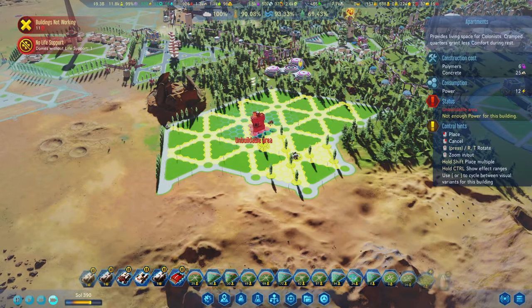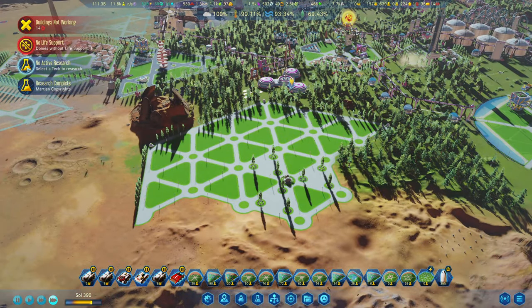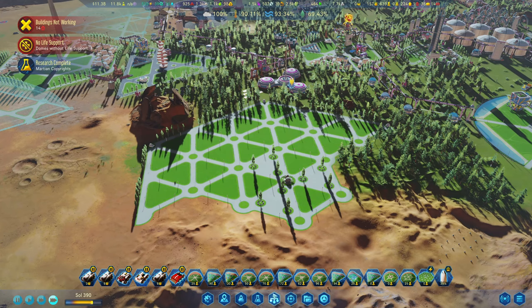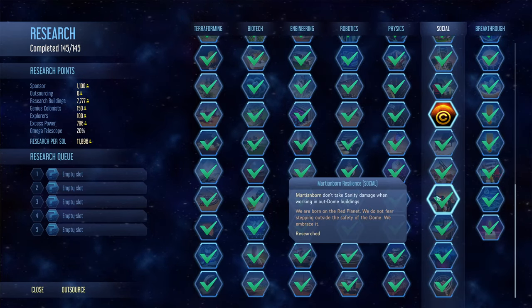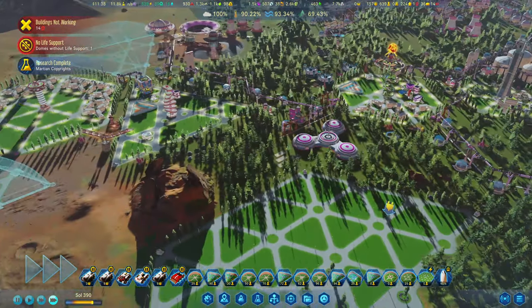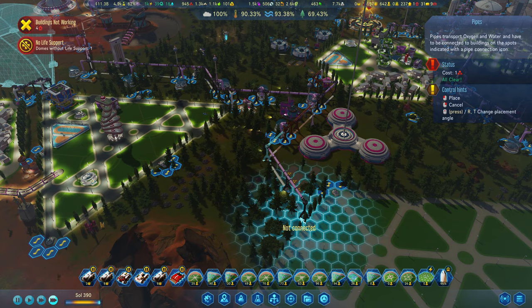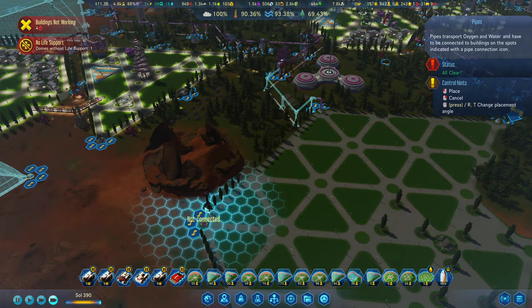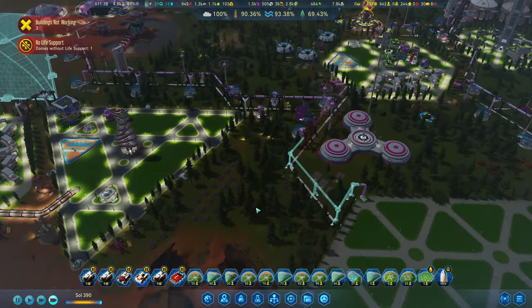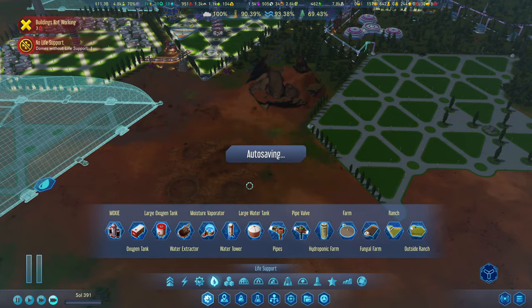I don't know what population you can have here, but you can just build it all inside of these. Very, very cool. But we are now going to be getting in loads of coin. I think it's just going to keep going on these. I don't know if you just leave it or keep doing them. So we've got to pipe in to here — I'm going to bring this down here. We can get some more moisture vaporators in here, though we don't need them.